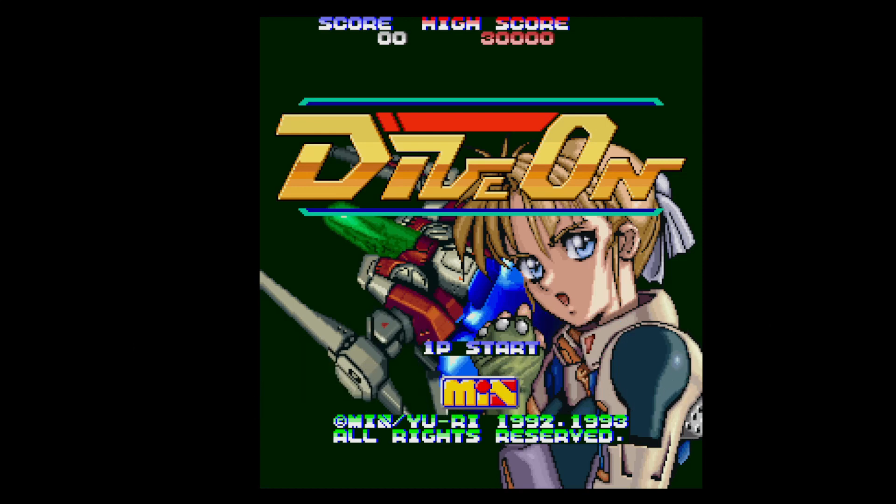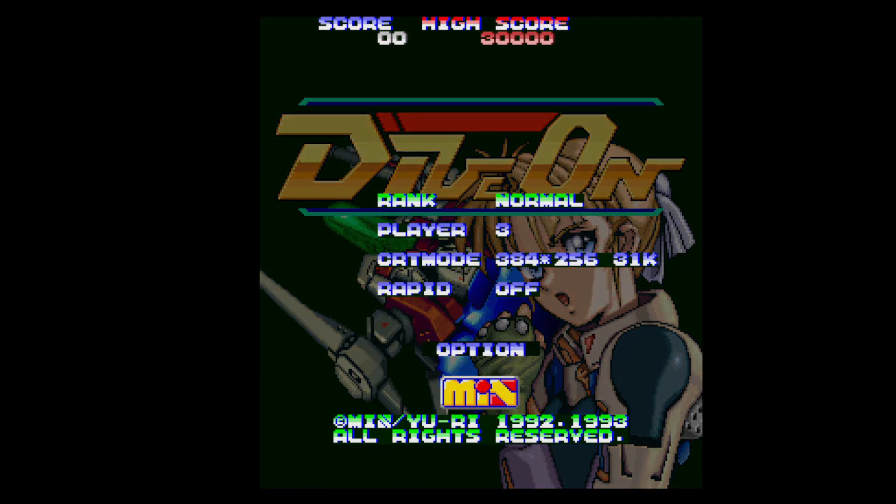So you can see there's a person and there's like a spaceship in the background. We've got Start, one player start or option — those are the only two you get to choose. Rank: normal or hard, so you can't have easy. You choose how many lives you've got, the CRT mode which is like the resolution, and rapid fire on. Okay, so let's start the game.